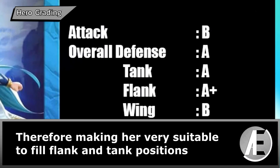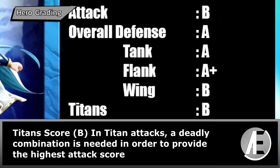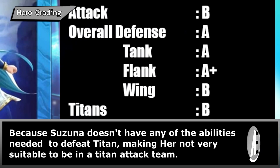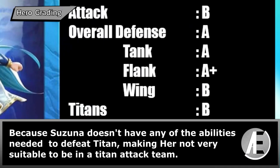Titan score: B. In Titan attacks, a deadly combination is needed in order to provide the highest attack score. The combinations needed are elemental defense down, defense debuff, attack buff, high tile damage, and attack stack. Because Suzuna doesn't have any of these abilities needed to defeat Titans, she is not very suitable to be in a Titan attack team.